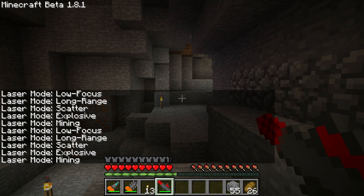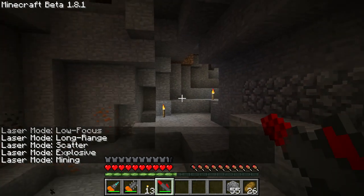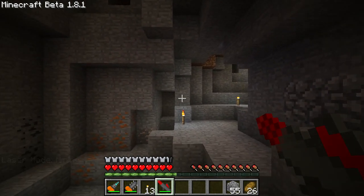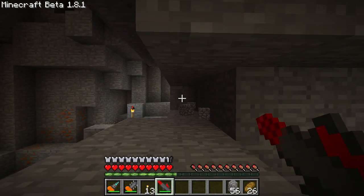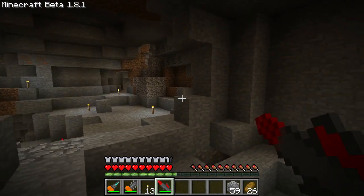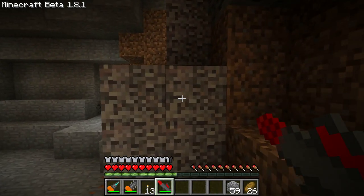Mining is the first one it starts you off with. It's got 64 shots, it'll do 3.5 hearts on enemies, and has a decent distance. If you shoot this, just hit right-click and it'll blast about 6 blocks. Now if you shoot through dirt or sand, it'll shoot a bit longer, probably two to three times that distance.